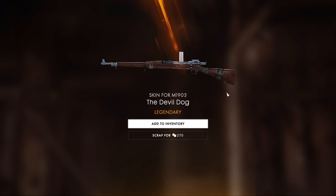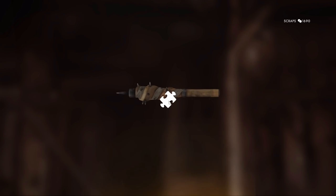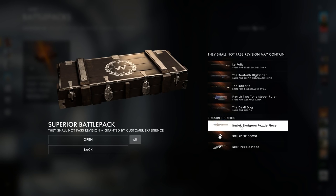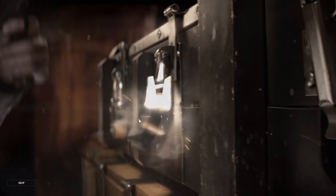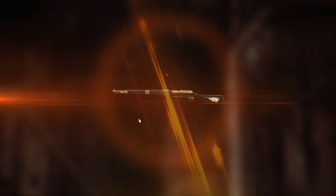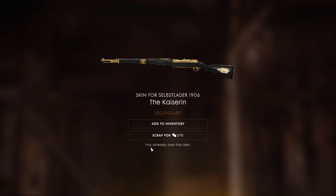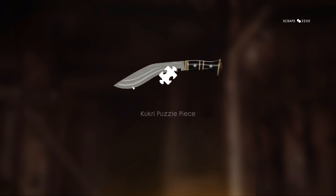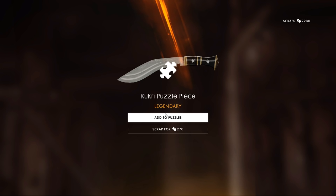Oh, that looks pretty — the Devil Dog! That is two really good legendaries. We've already got the Bar-Tech though, let's scrap that. I would have really loved it if we got the other puzzle piece. We could've got the kukri — I really want the kukri. We've got eight more chances, so we need to get five kukri puzzle pieces. Legendaries opened — oh man, these skins look good but we already own this. Oh wait — we got a puzzle piece for the kukri!